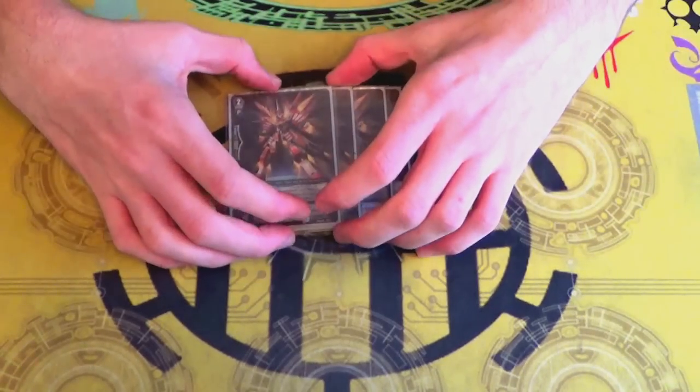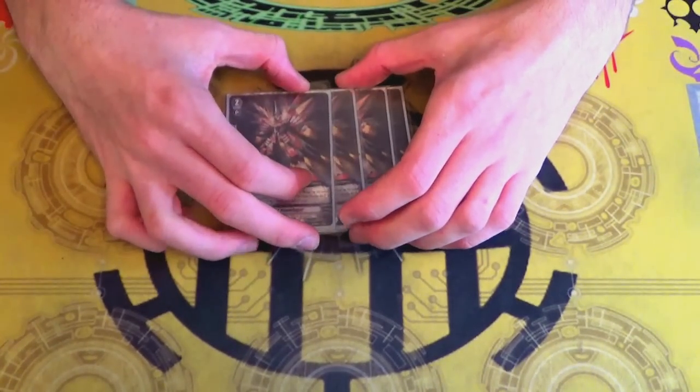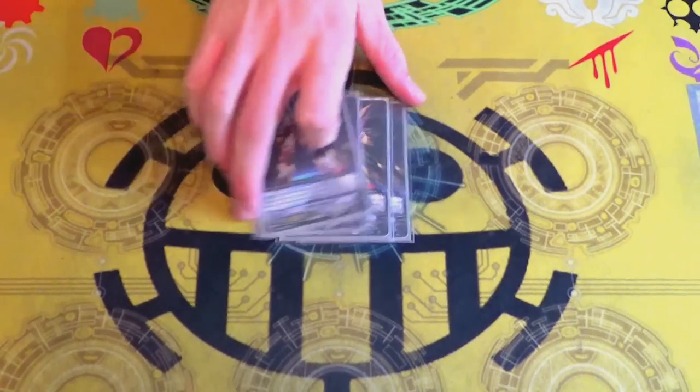Running four copies of Mars Blaukluger — great card. When your Blau vanguard hits and it's on the rear guard, counterblast one, Mars re-stands itself with plus five. Good early game card.